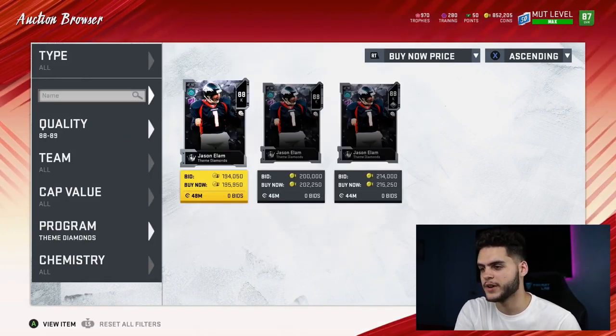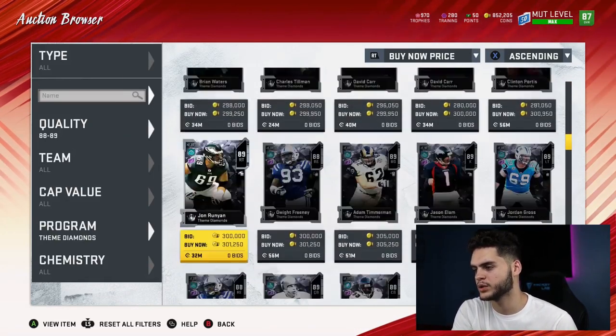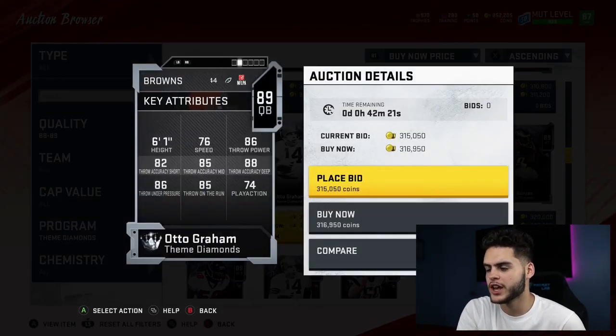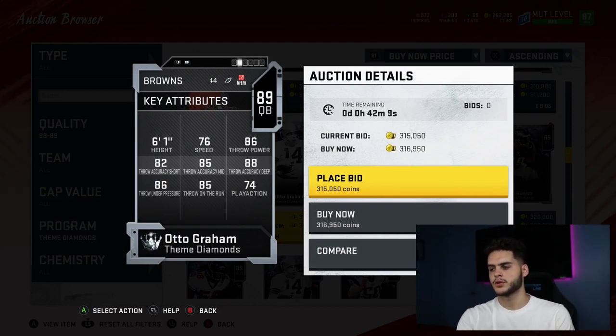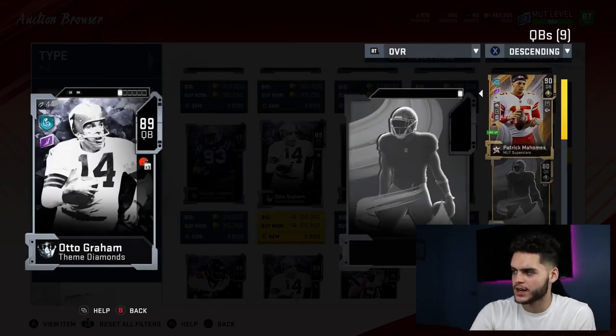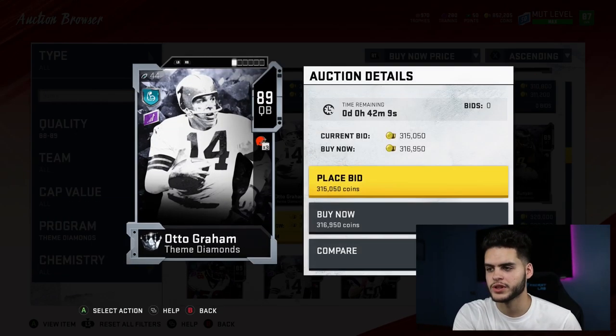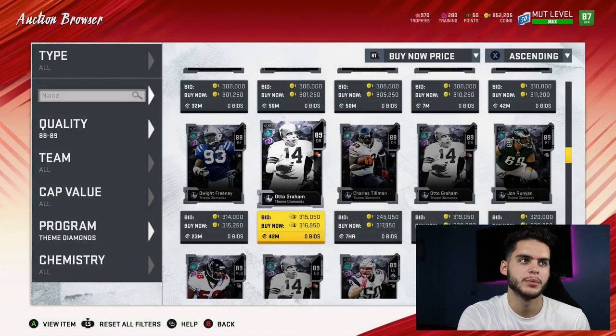Next is Otto Graham — a fan favorite, always around in Madden, cool card just because of his helmet. His stats are okay for passing. His play action isn't too good, throw on the run is low, but he's decent overall. Comparing him to Mahomes, he doesn't really stack up that well. So Otto Graham is probably one of the last 89 overalls I ranked, just after the kicker, but he's really not bad at all.